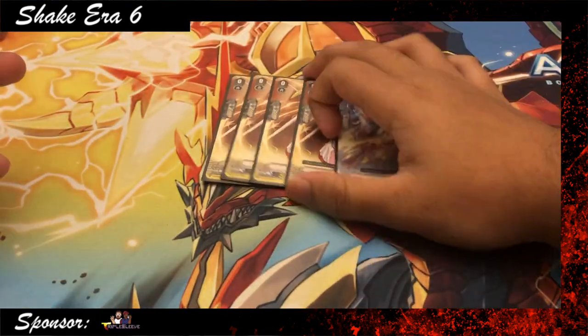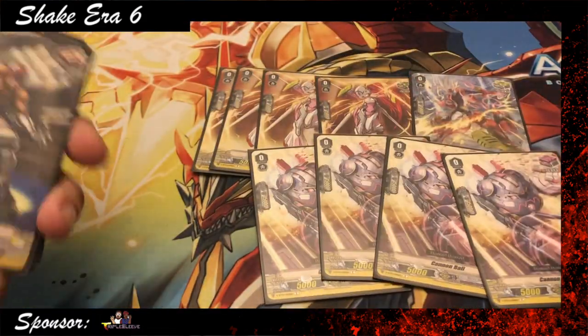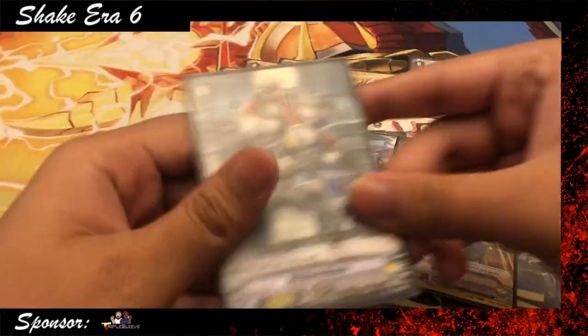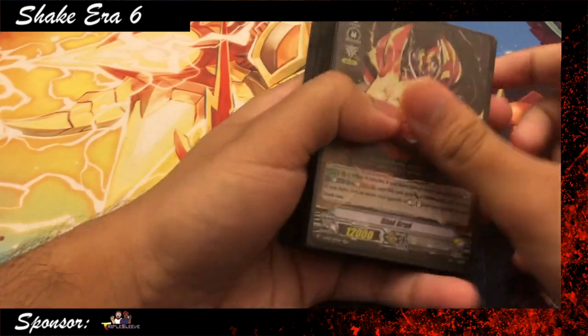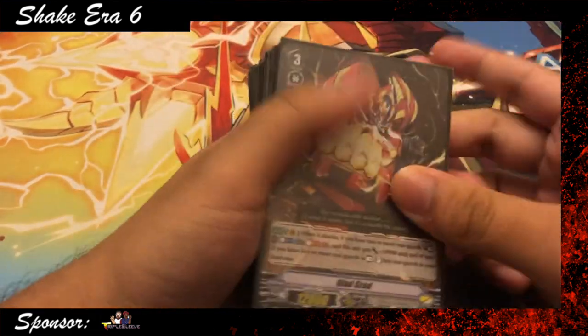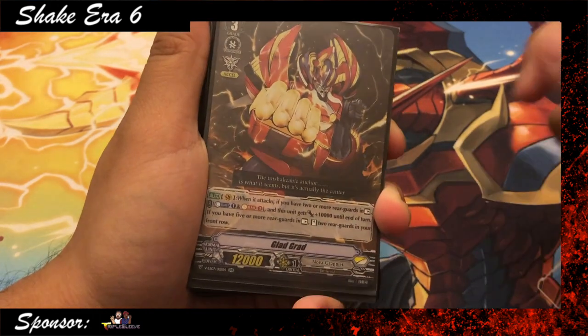For triggers, we play 5 crit, 4 front, 3 draw, 4 heal, and the draw starter. And yeah, that's the deck. I hope this helped you guys understand some of the card choices better. Now that you've seen this, please go check out the how-to-play so you understand how all the cards interact with each other in a game setting.